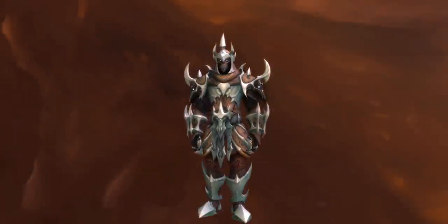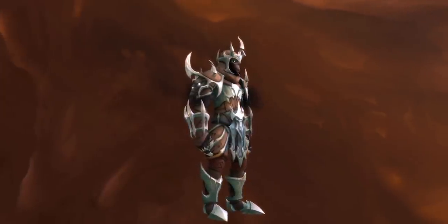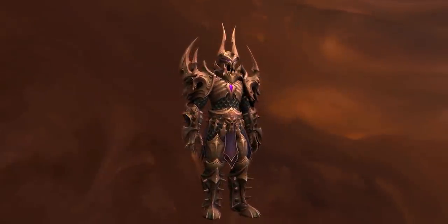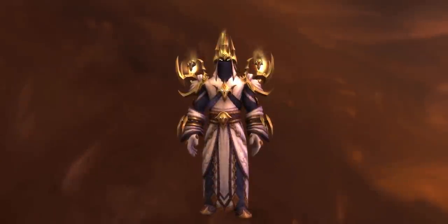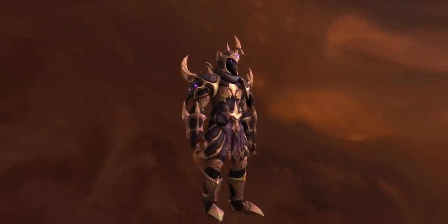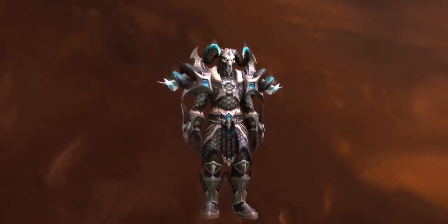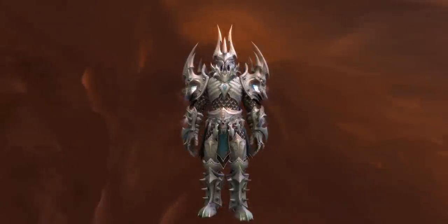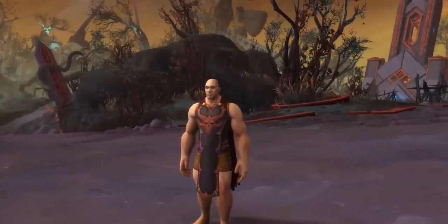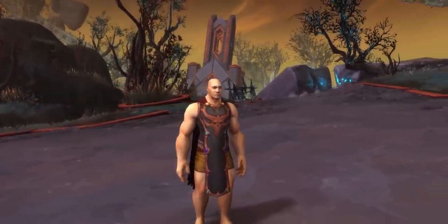For player versus player content, there are another two tints of the Sanctum of Domination gear — the normal tints are more conservative while the elite ones look rather incredible. I love that bright metal look. You'll be able to earn the full elite set with a rating of 1,800, which is lower than in the past. You'll be best served pushing that rating early before boosting problems make the climb more difficult later in the season. The Death's Advance faction also has the Mantle of Death's Advance for 500 stygia at Honored, and the Death's Advance tabard at Exalted for 3,000 stygia.